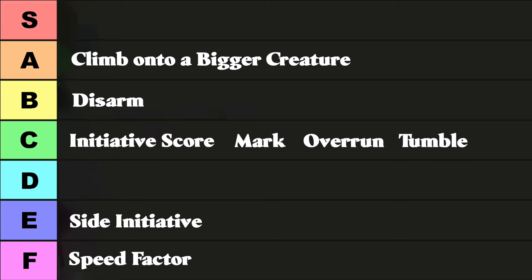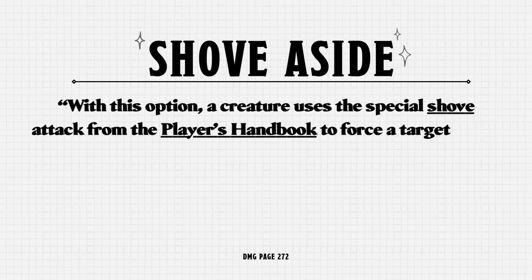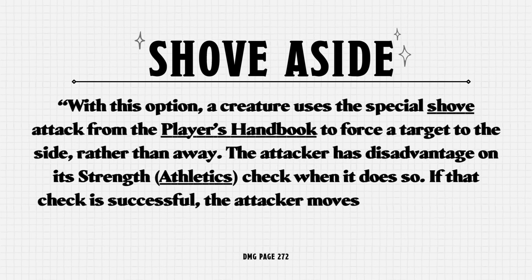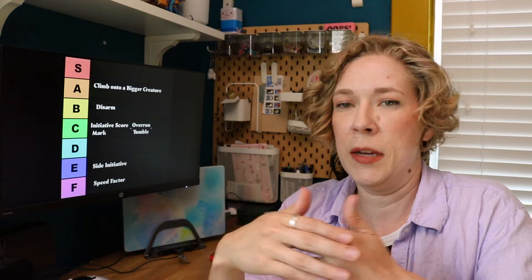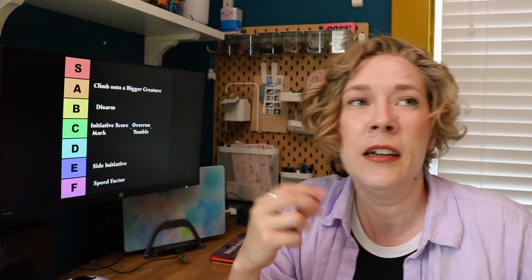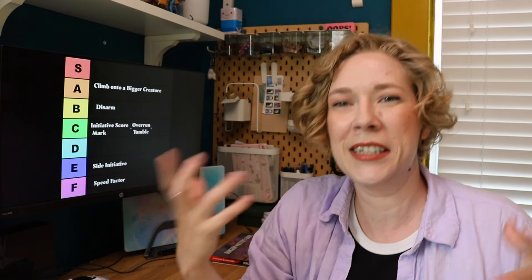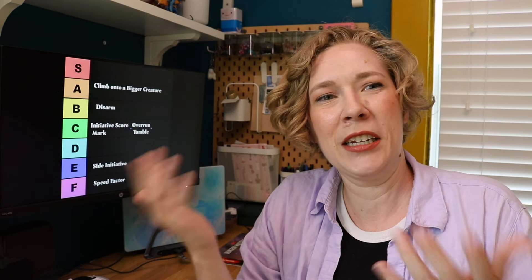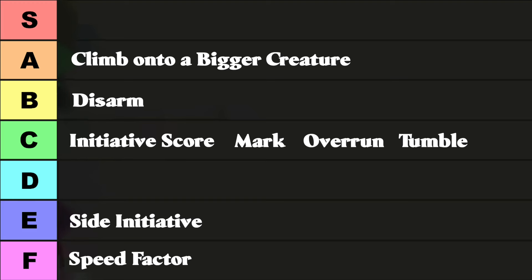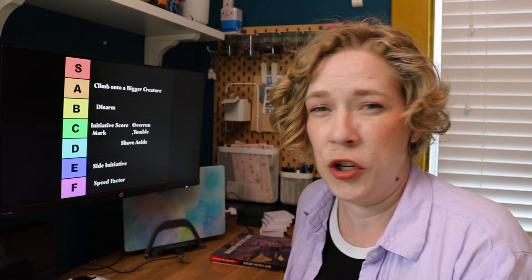The final action option is Shove Aside, which lets you shove somebody to the side rather than directly away from you. The standard Shove action pushes someone back, so this adds a lateral option. It's nice to have, but it doesn't necessarily need to be spelled out as a completely different action. I'm going to put it as a D — I don't really need this to be a definitive separate rule from Shove.